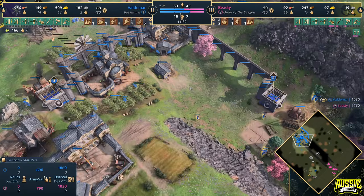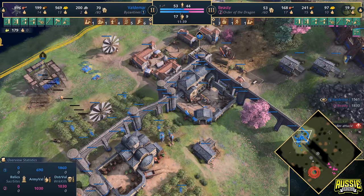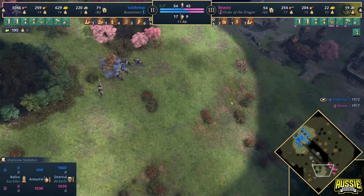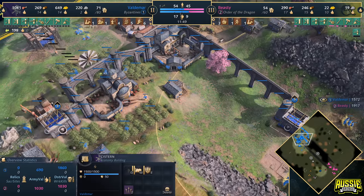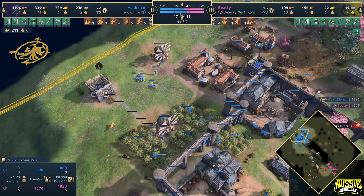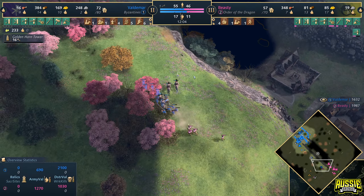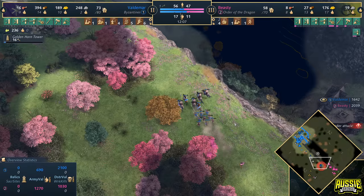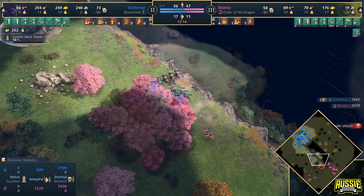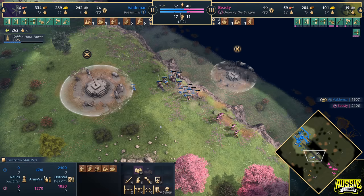Voldemar is now looking to age up himself. He's got the Cistern of the First Hill and the Golden Horn Tower as options. He's got three cisterns and a decent amount of stone, and he's building his fourth. I would be recommending the mercenary landmark — the Golden Horn Tower — definitely makes sense here. If you're going for a really fast castle with the Byzantines you want the Cistern of the First Hill, but other than that it's not that strong. The Golden Horn Tower is the right call for Voldemar in this situation.